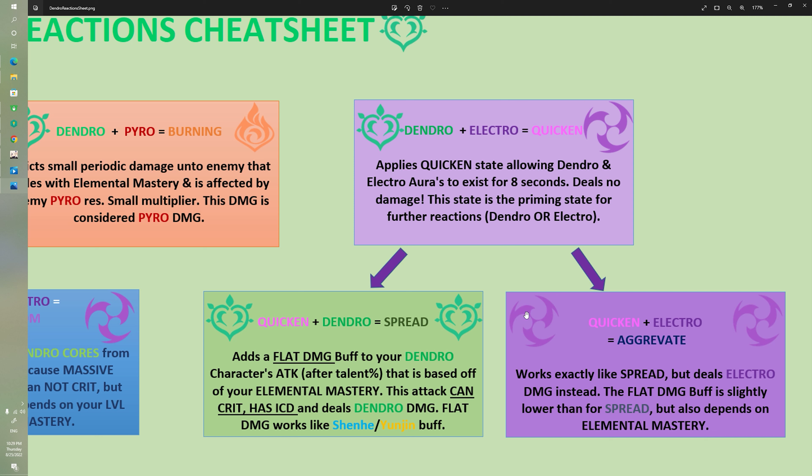Aggravate works the same way as Spread. Once you've activated the Quicken state with Dendro and Electro, hitting the enemy with Electro again applies the flat damage buff and deals Electro damage. It can also crit and has an ICD. The flat damage buff from Aggravate is slightly less than from Spread mathematically. Elemental mastery is important for both. If you love Yoimiya, Aggravate is great because her totems can reliably trigger it, assuming enough Dendro is being applied.